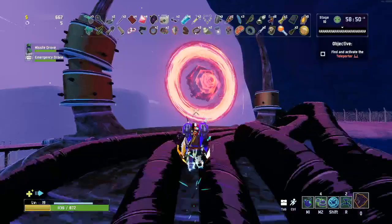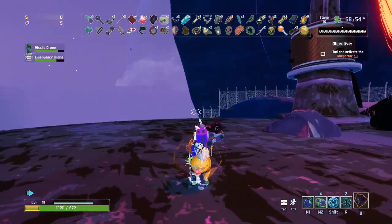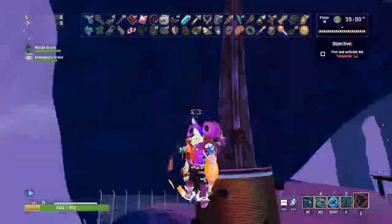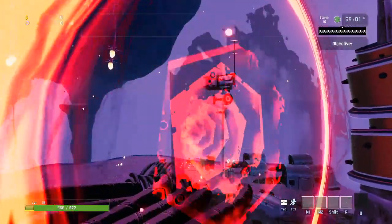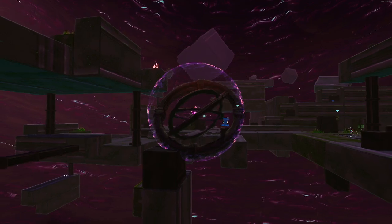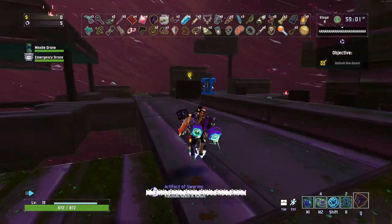Once you put in the code of the Artifact you want to unlock, you go into the portal and you'll go into a small boss room. Once you're in this small boss room, you'll essentially need to start a wave. There's your Artifact in the center, and what you're looking for is Artifact Keys. I'll show you how to start it and go through it as I'm talking.